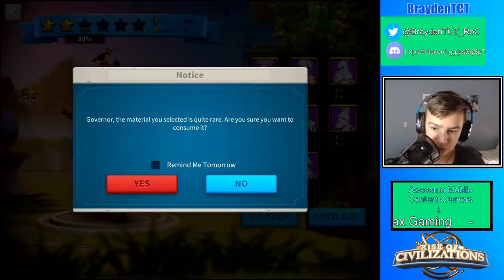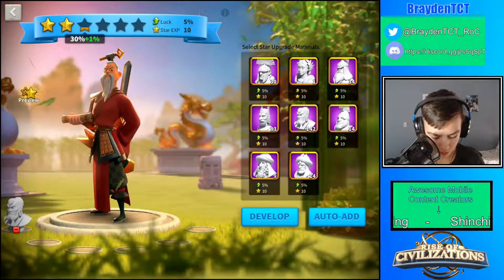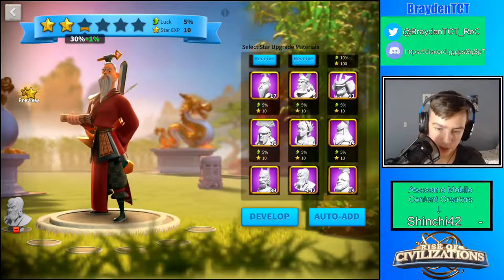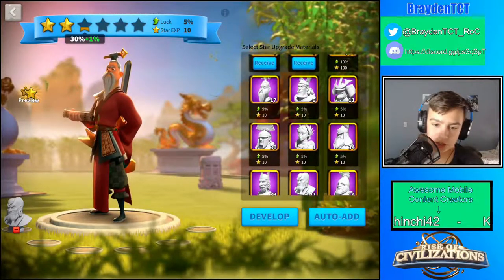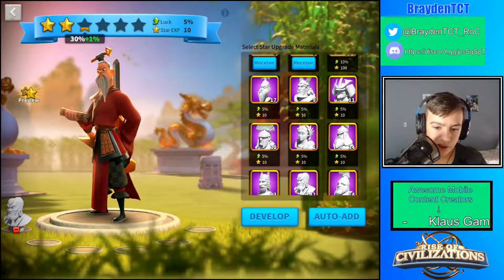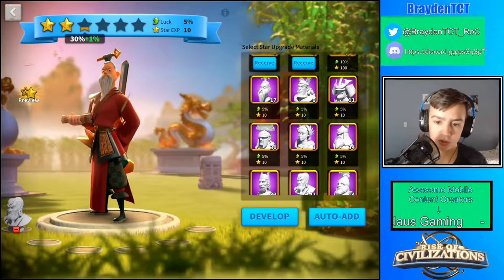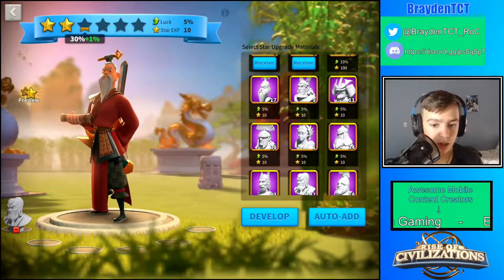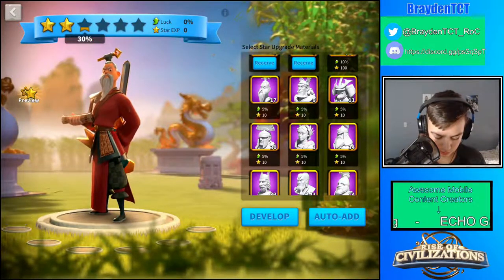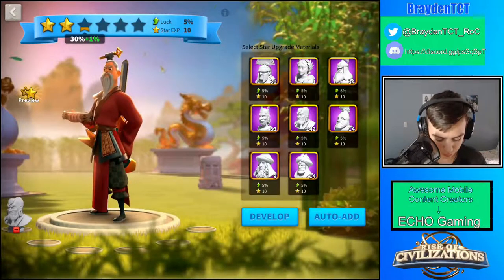I already have Lohar maxed, so I don't need a sculpture anymore. What I think Rise of Civilizations might do is make it so that all of the commanders you have maxed out will either turn into universal sculptures, or you'll get some kind of reward or something you can transfer into, so that you don't have these sculptures that are pretty much useless.